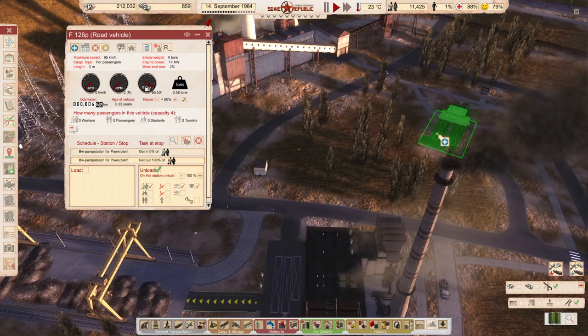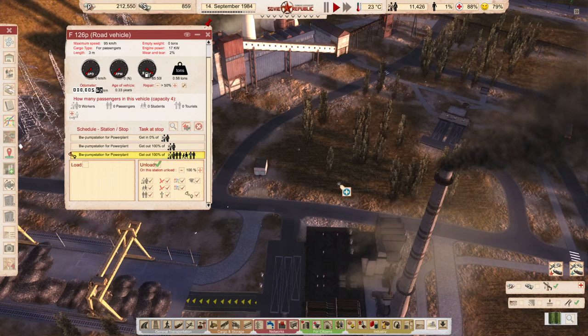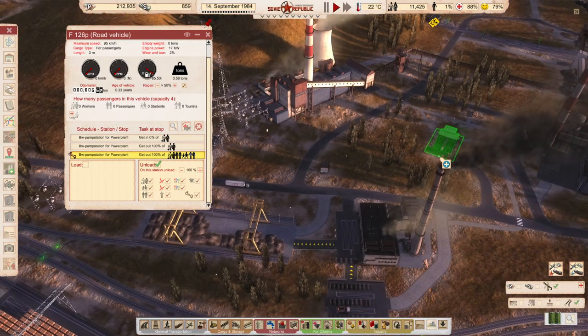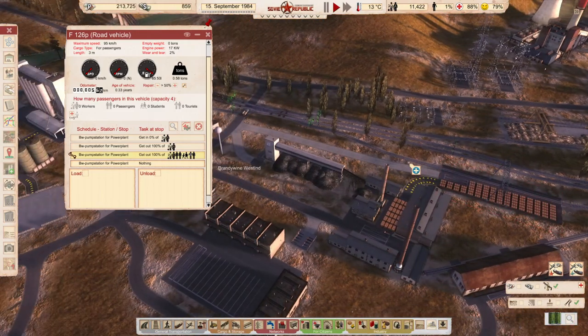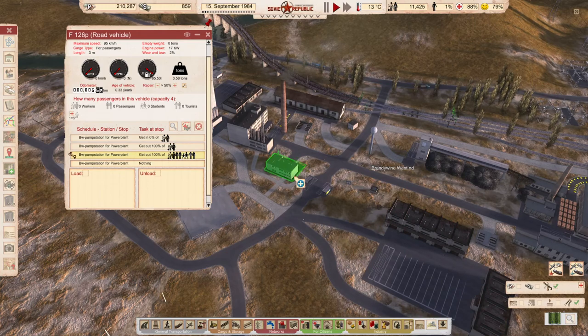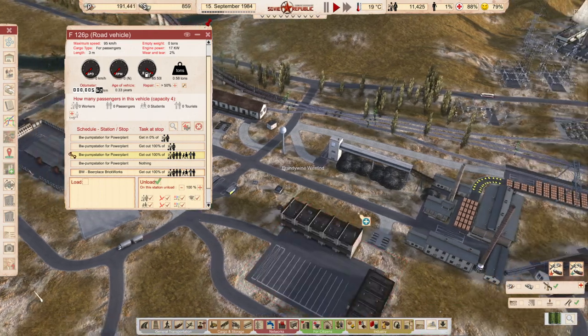It will load the worker that's waiting on the stop and will try to send it outside. When it won't succeed, it will force the worker out, which will renew his one-hour waiting timer. The key part is I want an empty stop. We need a reason for the worker to step in in the first place. We'll set unload — once the worker gets out, the rest of the line will get skipped because it's only unloading and there's no one to stay.